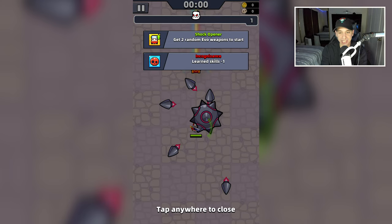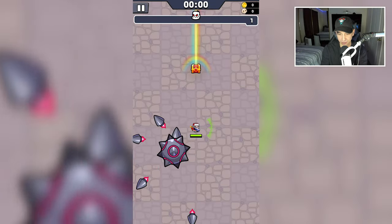Alright, here's the daily challenge: get two random Evo weapons to start, and learned skills negative one. So we're going to have one less skill, but we're going to start with two Evo skills. As you see, one of them is the Caltrops, and I have the Red Nanobot equipped, so let's go.